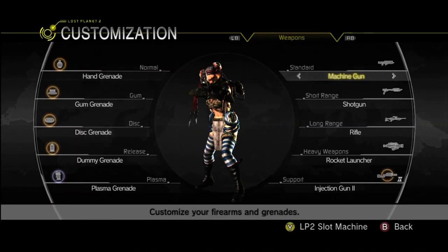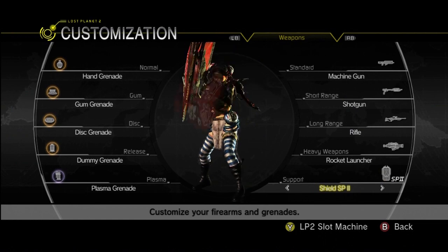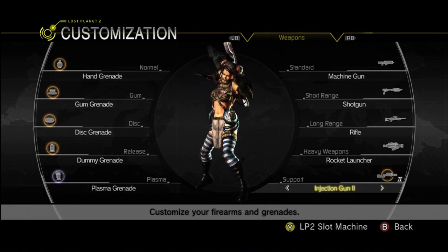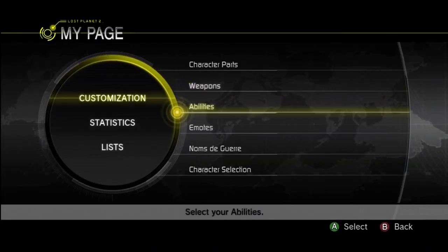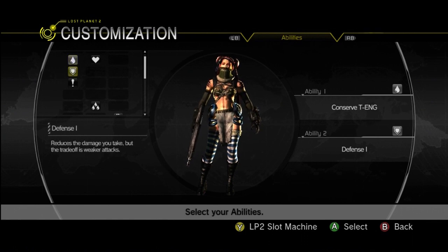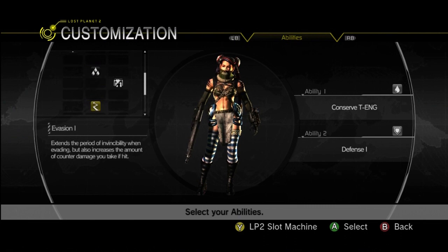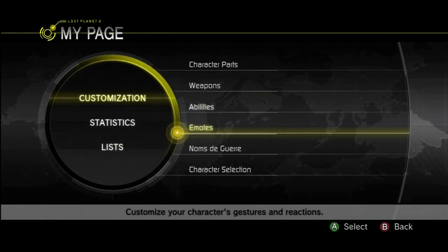Here we go into the weapon customization screen. This is where you change the weapon sets that you prefer to find on the map — this is not what you start with, but what weapons you will find on the map. Unfortunately I haven't unlocked too many just yet, but hopefully soon I'll be getting a lot more. Abilities: you can have up to two abilities at one time. Some abilities are more powerful than others and you can only have one of those. They do various things to make you better — think of them as perks. Just look in there and you can read about them.